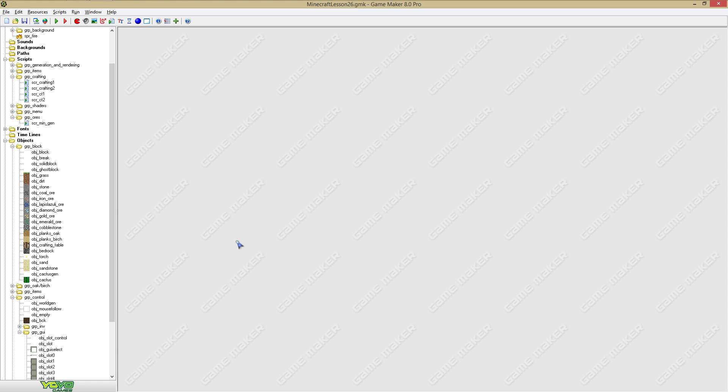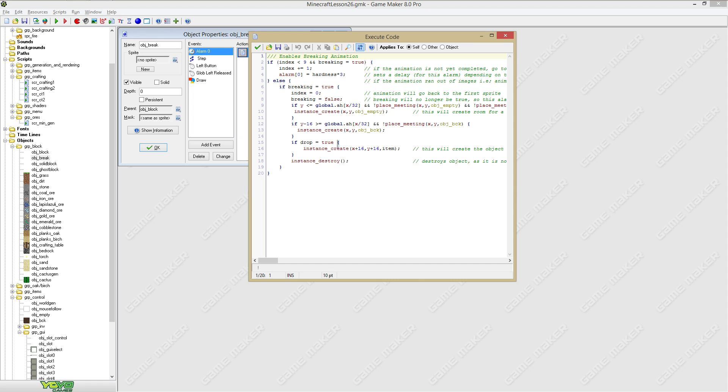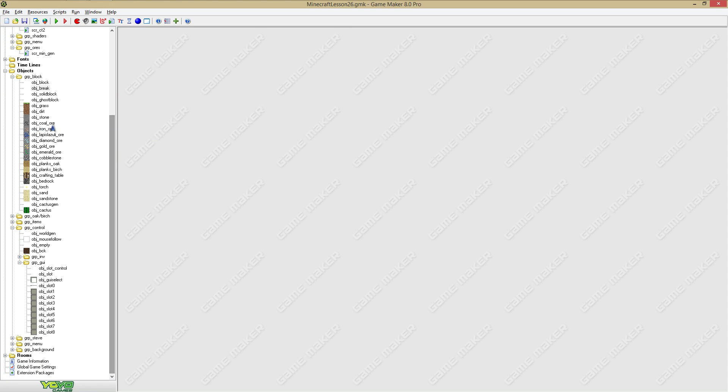And what happens then — well, if we go to the break object and we go to alarm, we can see that if drop is true, it will create an item. Otherwise you will just remove the block and nothing else will happen. And I did that with a lot of objects.